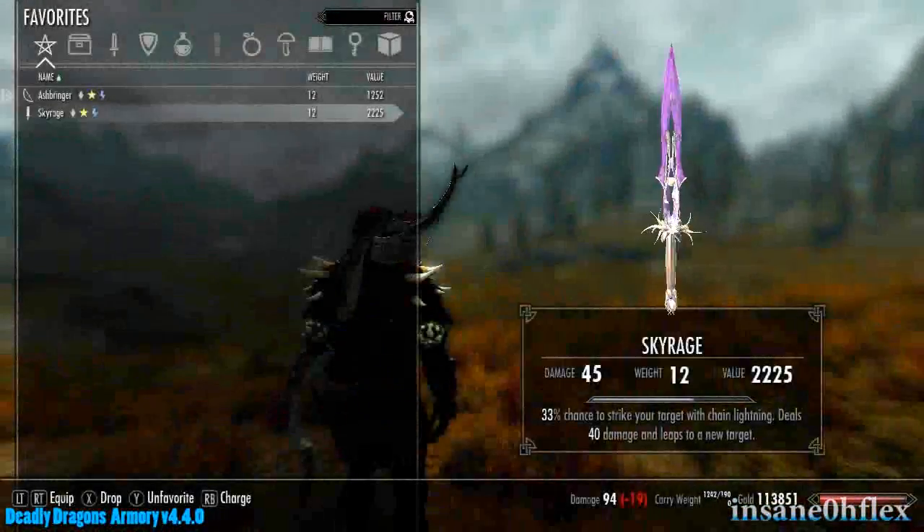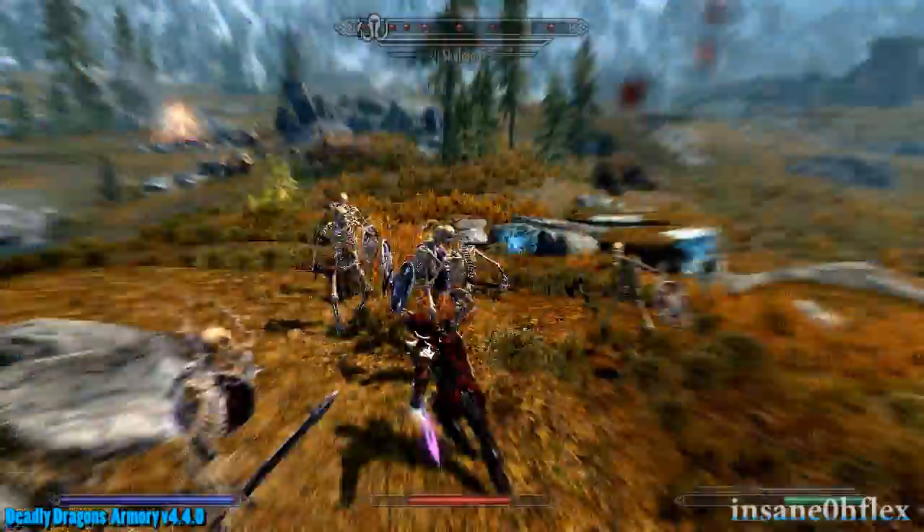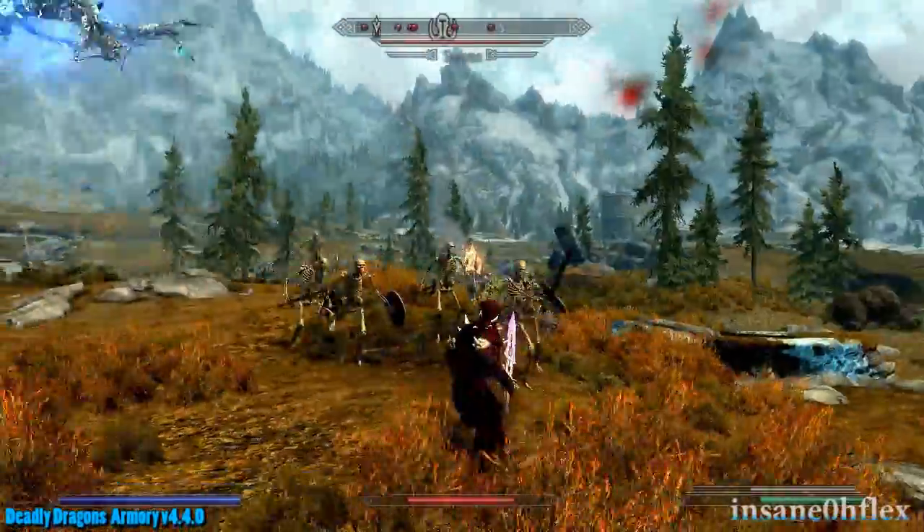Next I want to show Sky Rage, which is a sword that has a 33% chance to cast chain lightning when it strikes an enemy. The other several weapons have pretty cool effects too, but I like these ones the most.